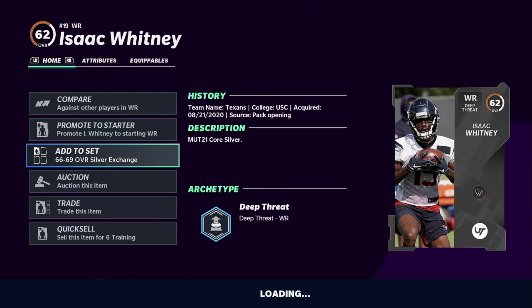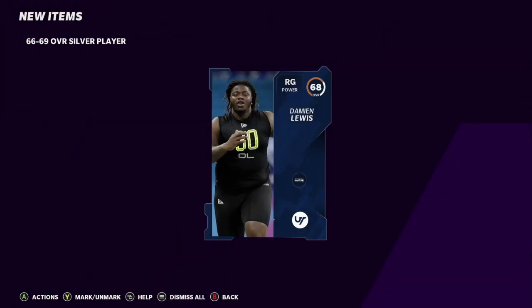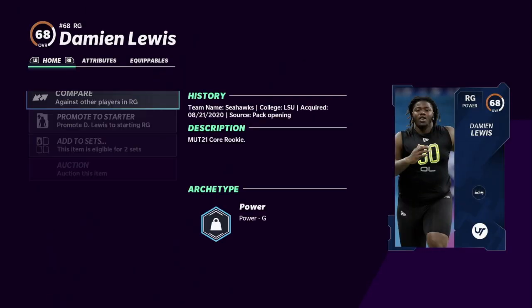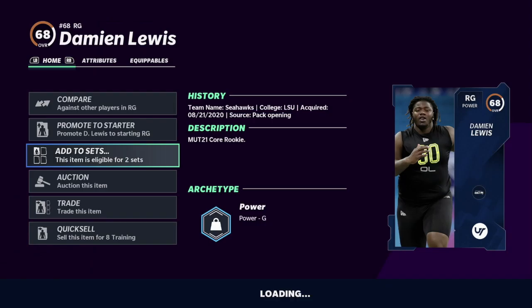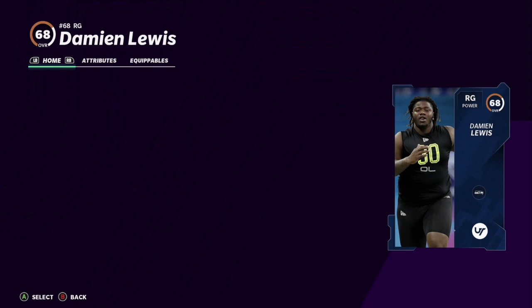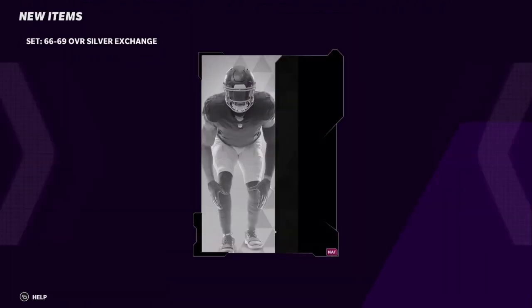It takes a lot of time and patience. I know you're working with limited time because of EA Access, but if you want to make coins and be ready when the game goes live to build your team, this is the way to go. Right here we exchanged two silvers and now we're getting a high silver rookie, which I then try to put into a gold. I put it into the high silver to gold rookie exchange set — you could also put it straight into the gold.